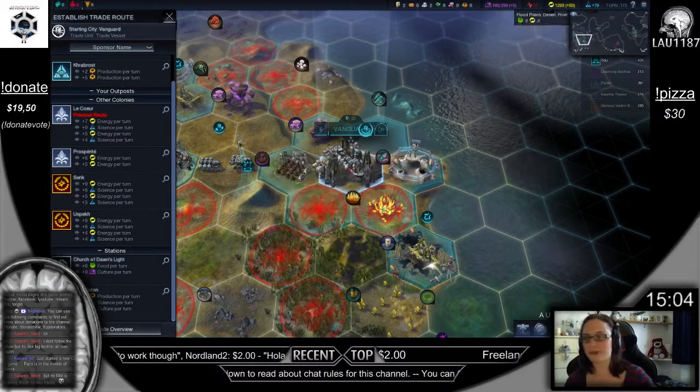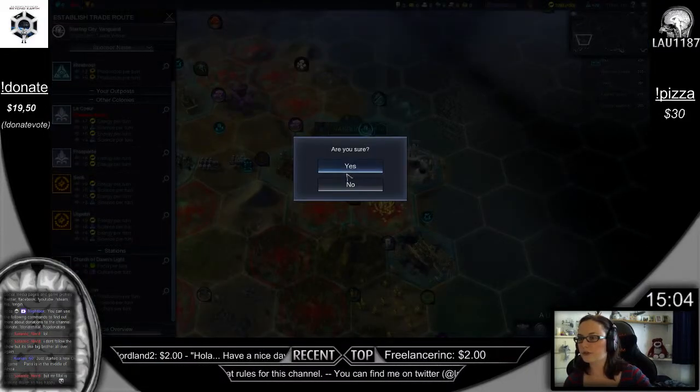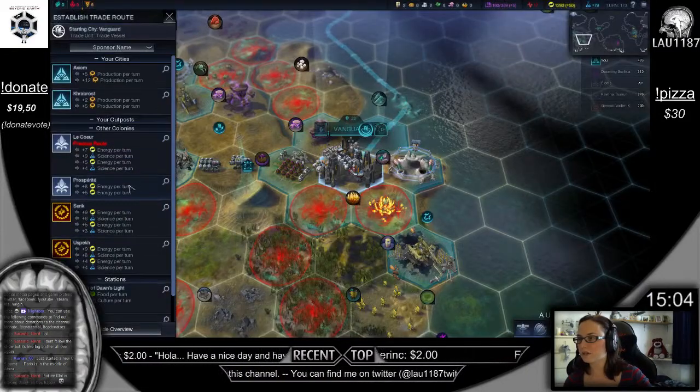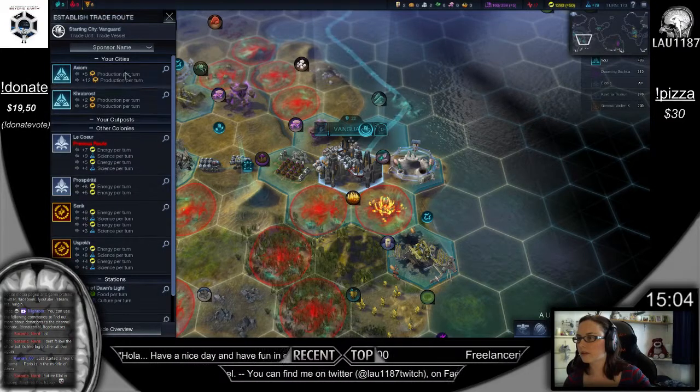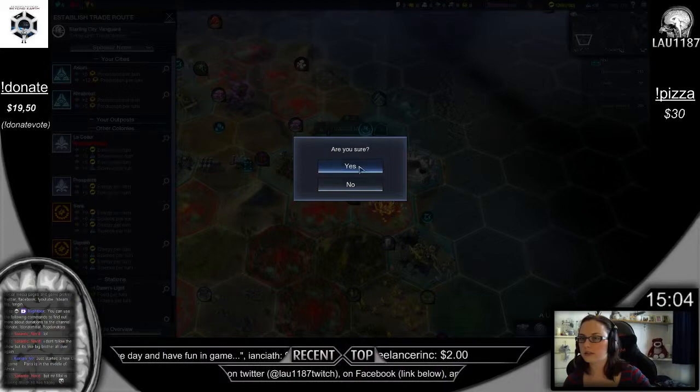Mr. Mo is making dough, so he is happy. I can do an internal trade route for a lot of production. Let's do that instead.